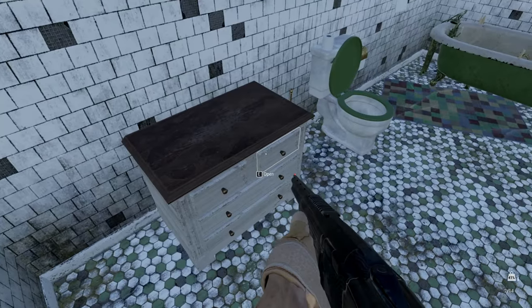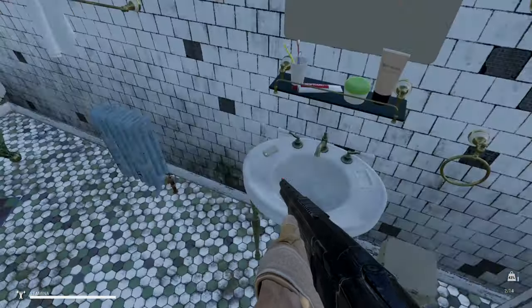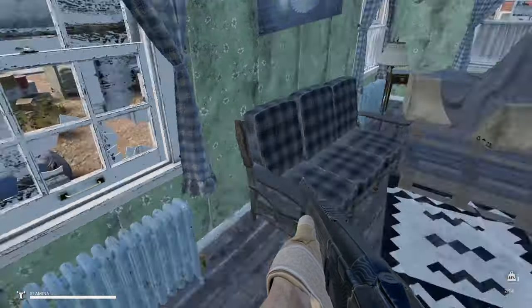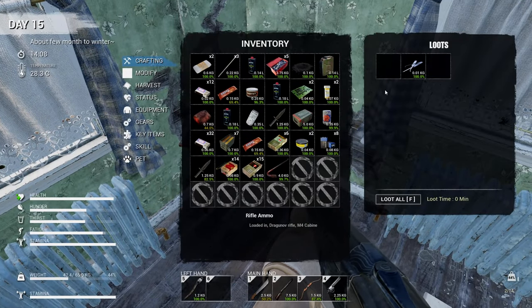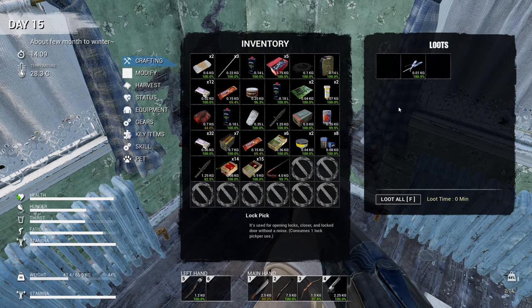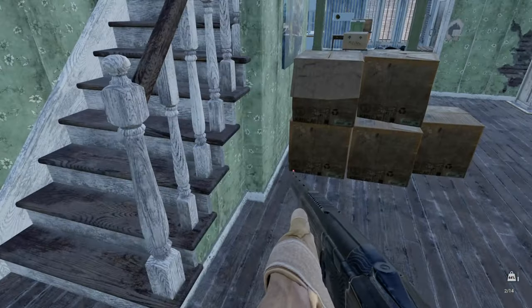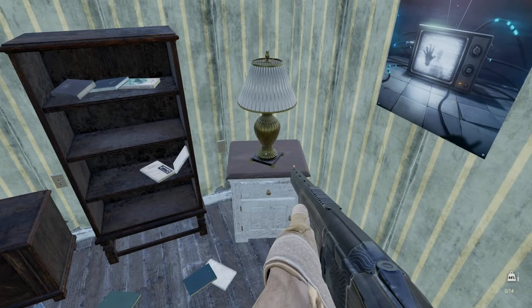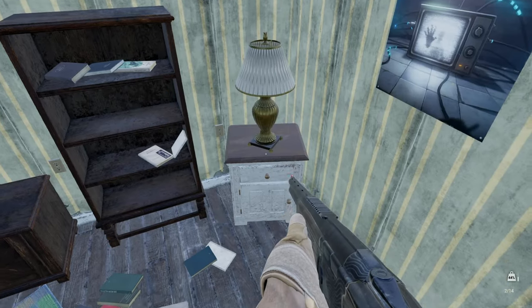I have this compulsion to bring everything. I don't think I'm gonna need all this lighter fluid but, you know - trying to justify my hoarding mentality. Oh nice, some meds, that's good stuff! I hit a bunch in Leo, man - still thinking about them. This is all good stuff but not what I'm looking for. I do have a crowbar so I don't think I need this - it consumes one lockpick per use, so the crowbar might be better. Let's eat some stuff.